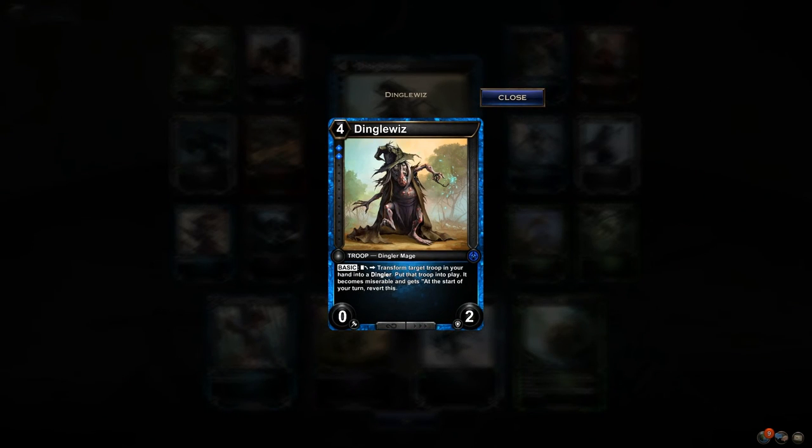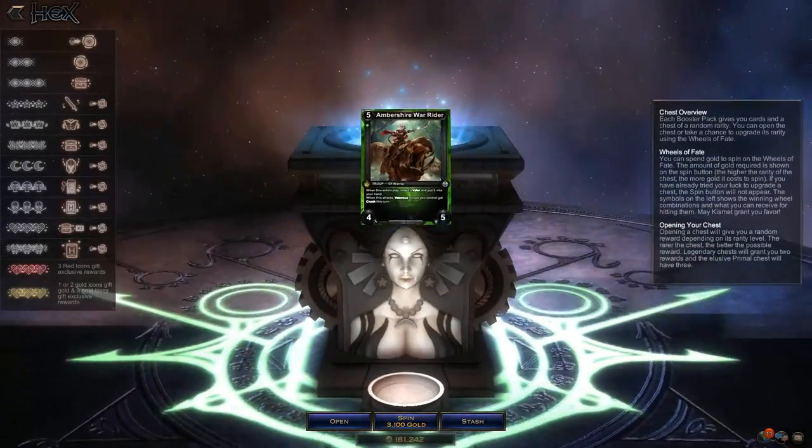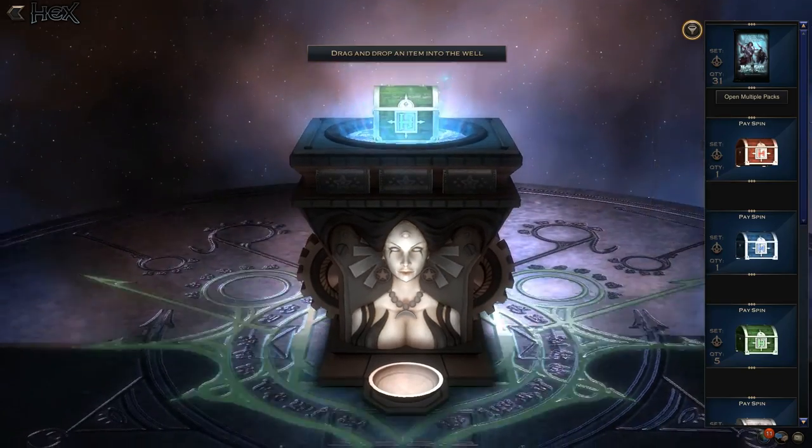Dinglewhiz! Basic speed: transform target troop in your hand into a Dingler, put that troop into play. It becomes miserable and at the start of your turn, revert this. That's a really slick way to cheat out big things. What could you do? Chrono Daemon? Diamond Sapphire? That Sapphire Dragon? Eternal Guardian? You could cheese out — obviously it's vulnerable for a turn. Since this is basic speed and has to live a turn, I don't think it'll see main deck play, but it's an interesting card. Anytime you can cheat things out, it's nice.